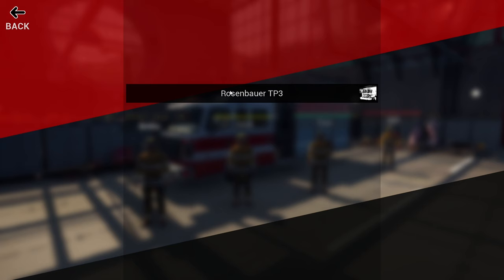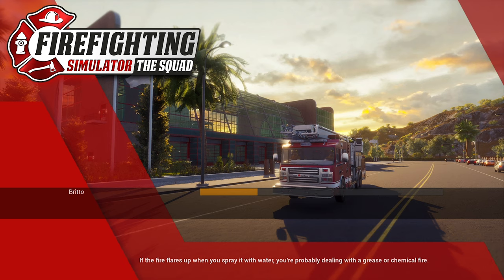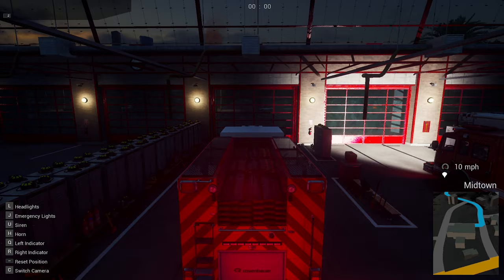Let's head into the Burning News mission. We'll still use the Rosenbauer TP3 and it's still myself, Jack, Tom and Bill. Let's start and head in - we've got to get there as quick as we can. Last time I followed them, let's not follow them this time. Let's go our own way, pedal to the metal and get through traffic, but try not to hit anybody. I don't know what happens if we hit a vehicle - fingers crossed we don't find out, but I'd hope we'd lose XP or take damage to the fire truck.